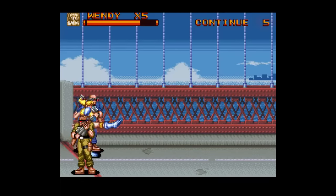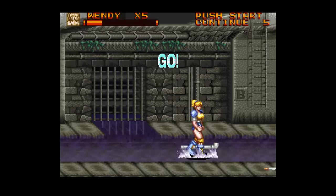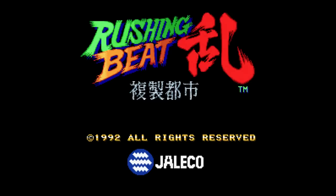Brawl Brothers is a solidly okay beat-em-up, a decent game that's ruined a bit by some absurd difficulty spikes, but thankfully there is a cheat code that allows you to play through the game in the much easier Japanese version. Right when you start the game as the screen turns white, press B-A-X-Y over and over in that order until the Jaleco logo disappears. If you did it right, the screen should stay black. At that point enter start, then down three times, and start again. Then you exit and you see the Japanese title screen, where the game is known as Rushing Beat Ran.